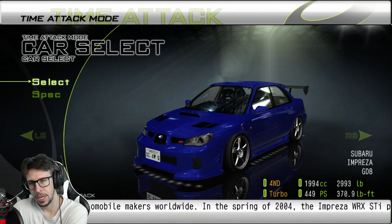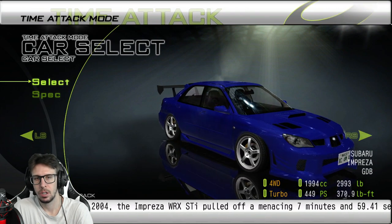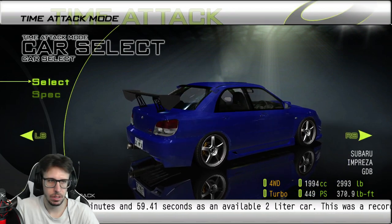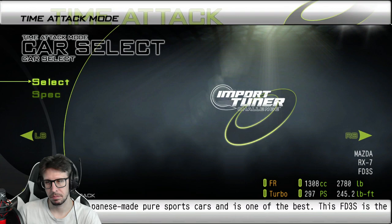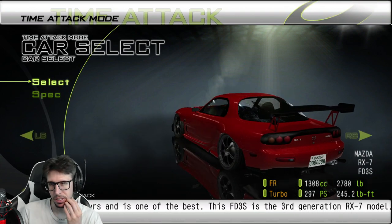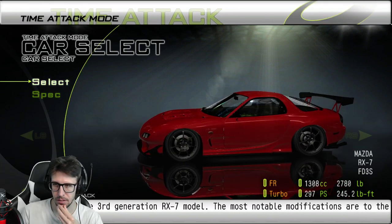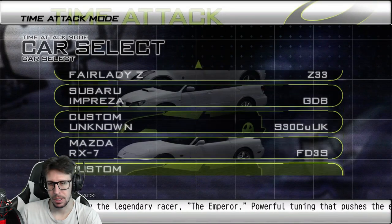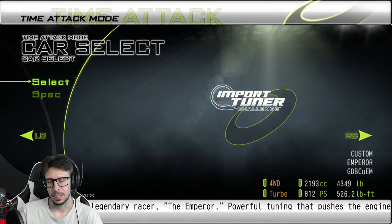That's what I made it look like — lowered it, put some camber, body kit, hoods, all the good stuff. Pretty cool. I also bought the unknown car; I bought an RX7 and didn't do any performance modifications, but I put the Amemiya kit on it. They had two different wings, I went with that one — looks so freaking good.